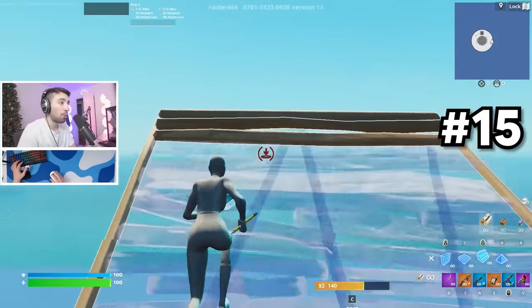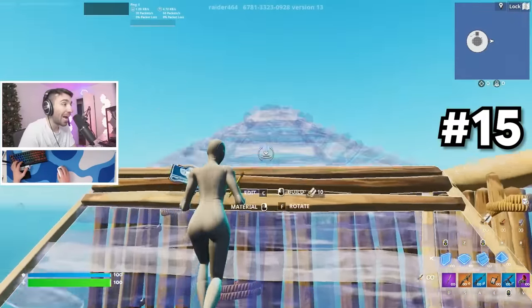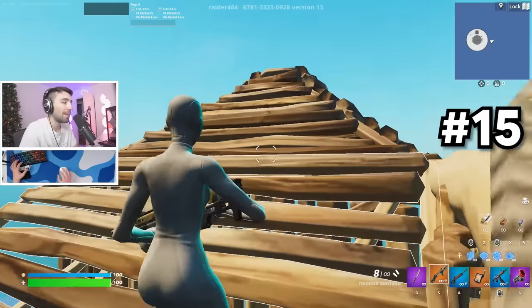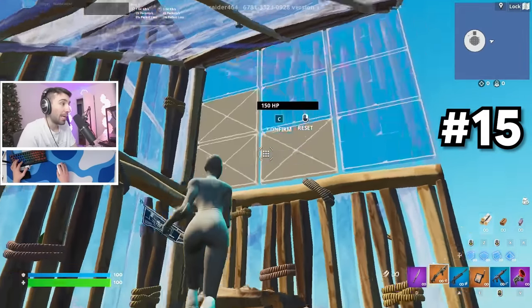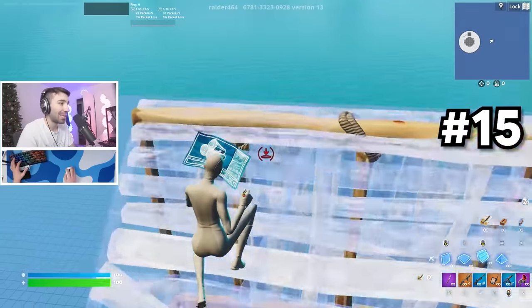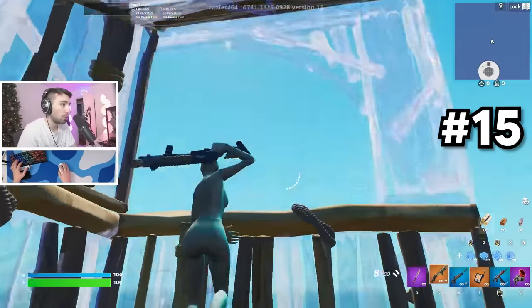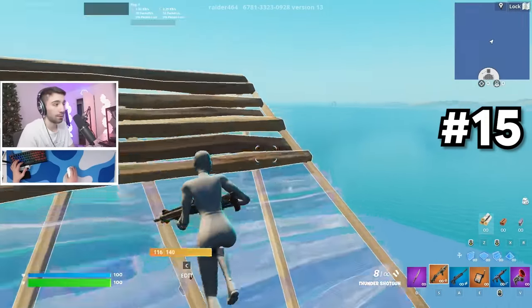This move I learned from a pro player called Arkham. When I saw this I was completely shook. He was build fighting for height with no mats and there was a cone in front of him. What he did to keep his momentum going forward was he high walls and places a stair, then edits through and lands on the stair. He bypassed the enemy's cone and continued going forward on height. Remember the tip: if you land short, just place a floor and a stair and you can continue going up — no problem.